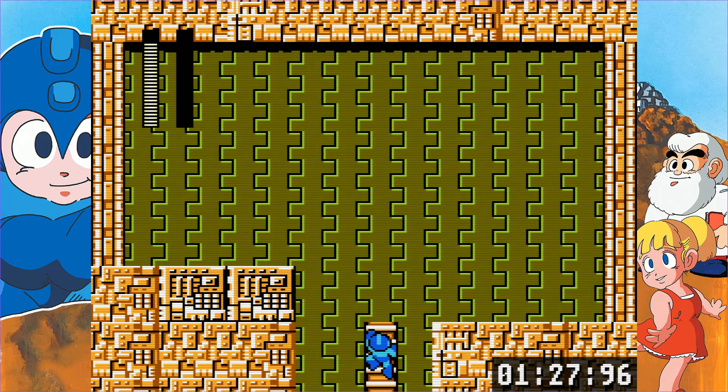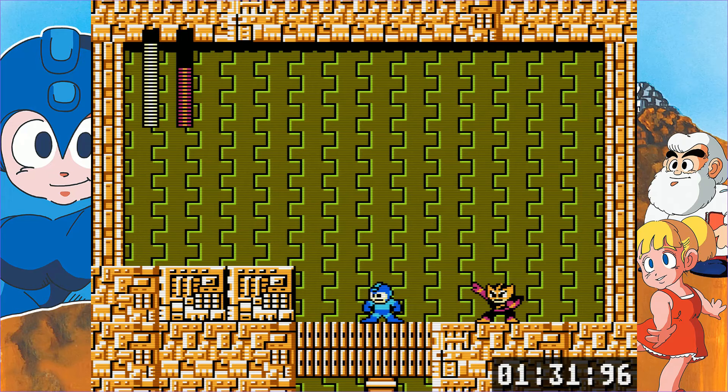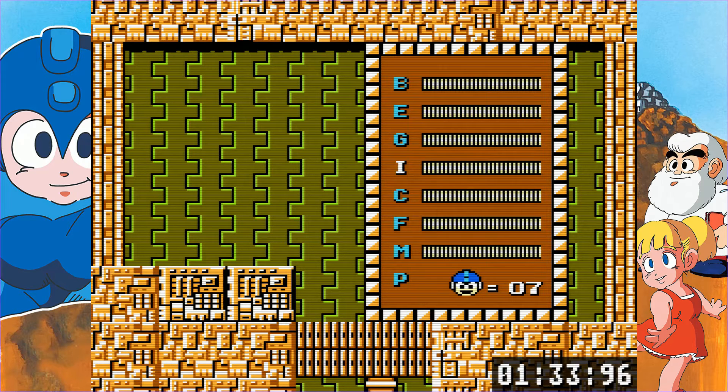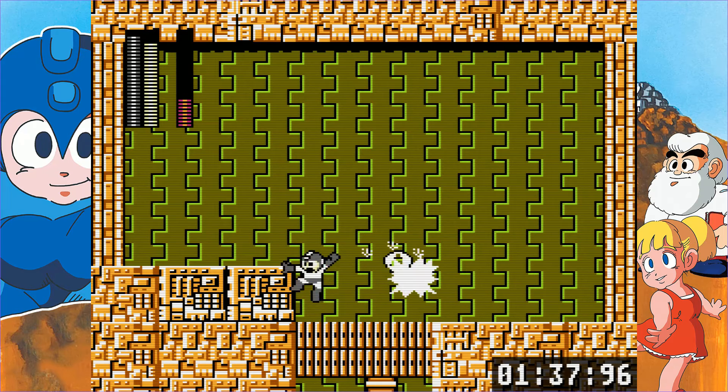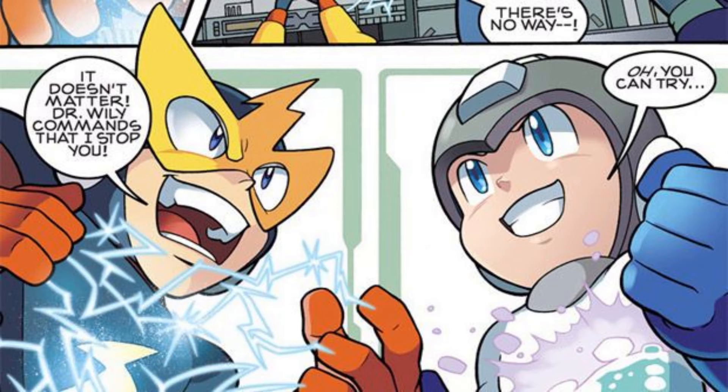Elec Man is a very dangerous boss, and easily one of the hardest original Robot Masters next to Fire Man. It's very important to keep him to the right and you to the left so that you can stay on top of the blocks. His Thunder Beam has a slightly bigger hitbox than it looks like and does massive damage — able to kill you in three hits. Use the downward arc of the Rolling Cutter to keep Elec Man away while you jump over his Thunder Beam.